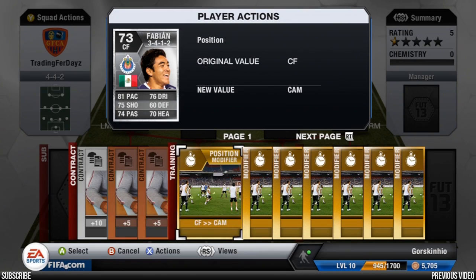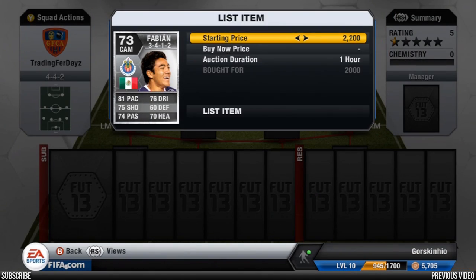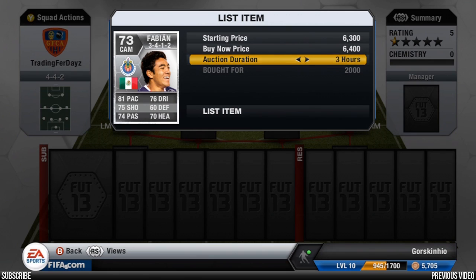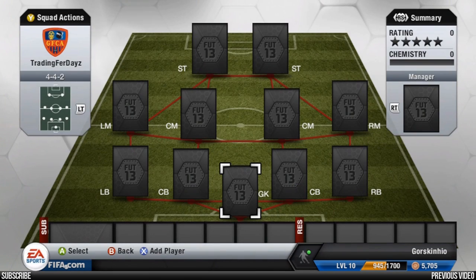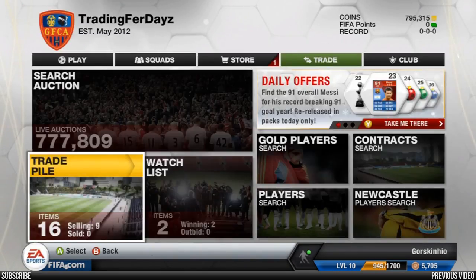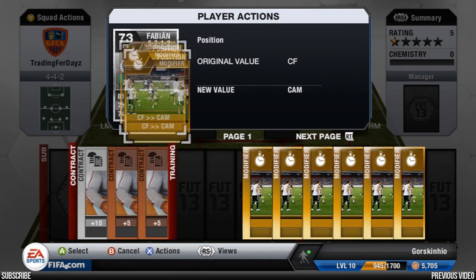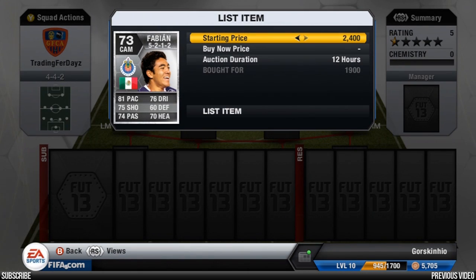We put this center forward Fabian in, convert him to CAM, and list him for around 6.4k. We picked him up for 2,000, so worst comes to worst the card is 2,000 plus 2,000 — that's 4k total — meaning we're making 2.4k before tax. After tax, every player we're making around 1 to 2,000 profit, which is pretty cool for any player of that sort of value.